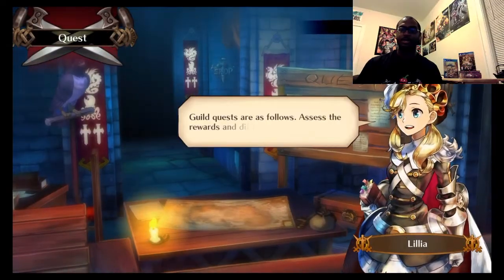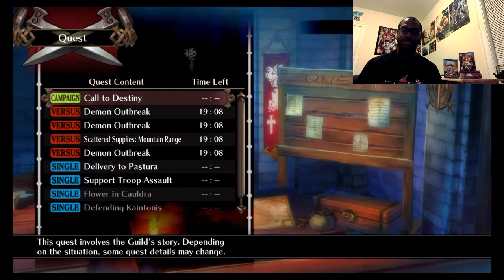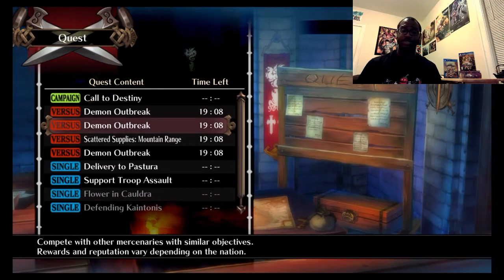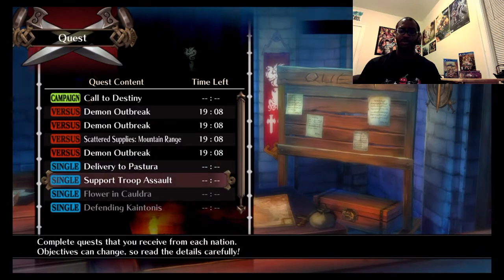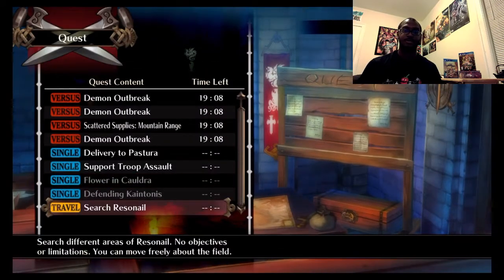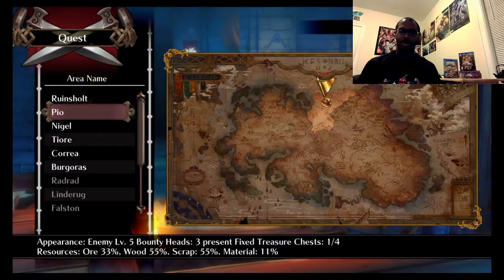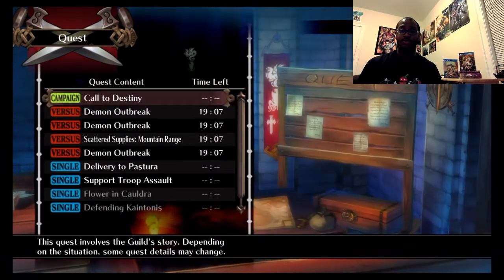The biggest difference I encountered coming from the light demo was the quest menu. It gives you your campaign, which is your storyline progression. Then there's versus, your online missions where you play against other players. Then single base missions, which are missions based on contracts you signed with other kingdoms. And last is travel, the free roam portion where you can check out different areas to gather materials, resources, and level up new troops.